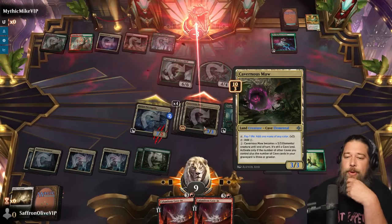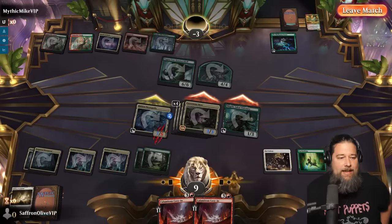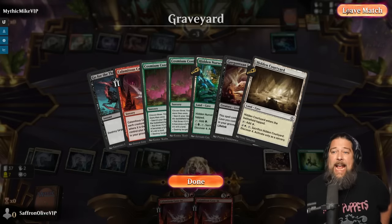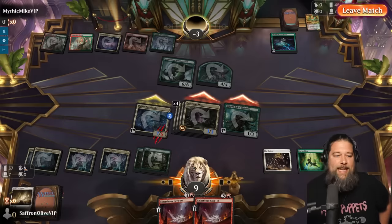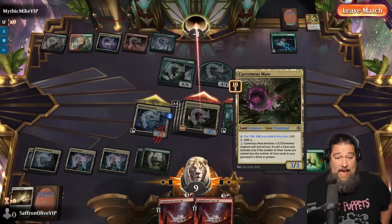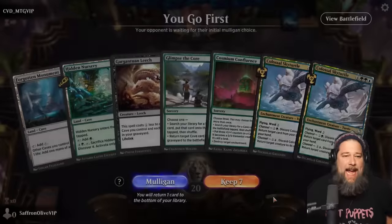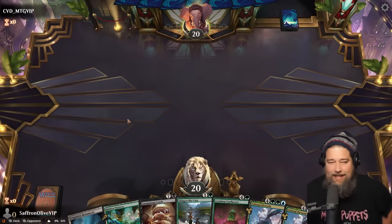Cavernous Maw — it looks fine, but the ability to tutor it up actually makes it kind of unique. It already feels like Cosium Confluence is the best card in our deck. And the fact that we can just use it to tutor up all these creature lands — I'm almost wondering if this deck could be kind of real. Because one of the things in current Standard is all the Farewells and all the Sunfalls. You know what's really good against Farewells and Sunfalls? Having creature lands — 12 power sitting on the battlefield waiting for a chance to steal the win.